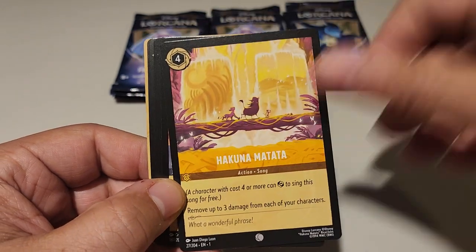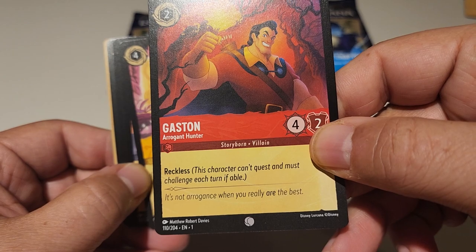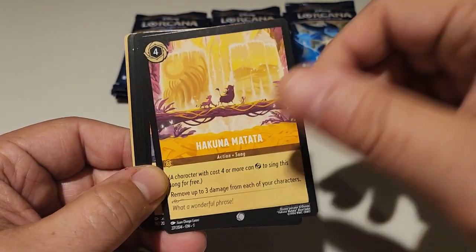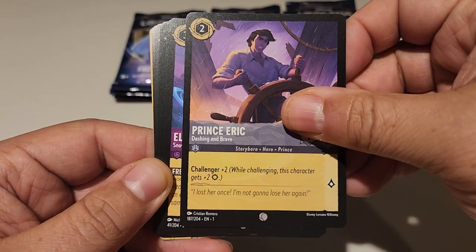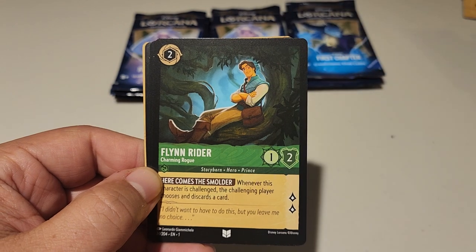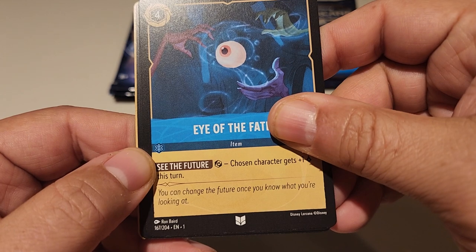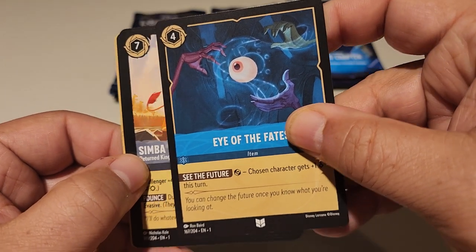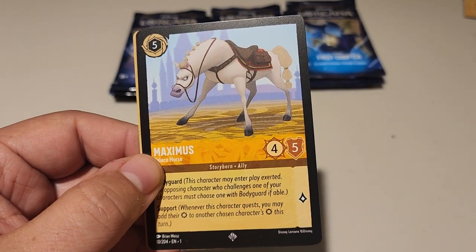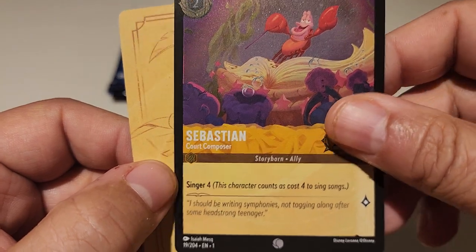Hakuna Matata. Gaston — it's not arrogance when you really are the best. You know what, Gaston? You're right. Prince Eric, so dashing, so brave. Elsa the Snow Queen, Flynn Rider, Eye of the Fates — you can change the future once you know what you're looking at — Simba the King, Maximus, and Sebastian under the sea.